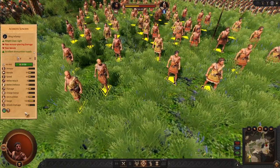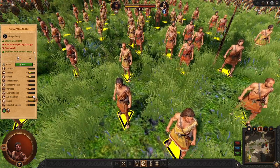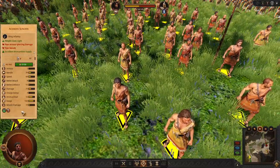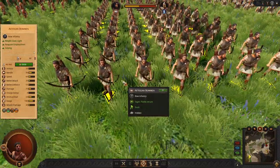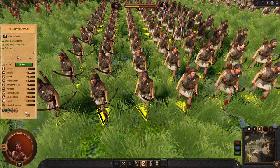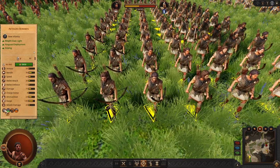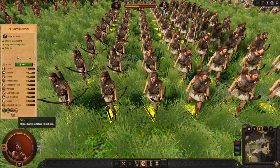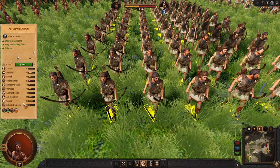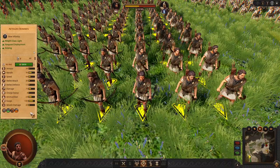For missiles we got Achean Slingers — pretty good ranged units, I recommend using them. They are going to do skirmishing cost efficiently. Finally we got some Bowmen. These bows are slightly better than standard Bowmen; they have better damage, you can vanguard deploy them, and if needed they can fight in the forest. So it's really better than what many Achean factions have in early game.